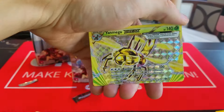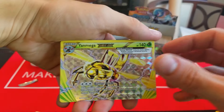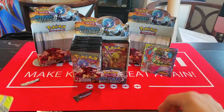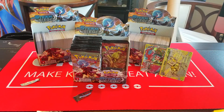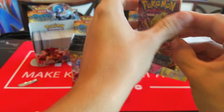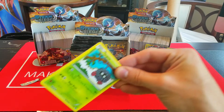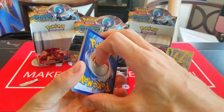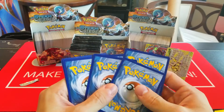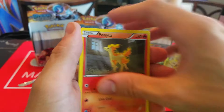Here we have Meowth, Litwick, Hoppip, Dino, Litleo, Tangrowth, Pokepuff, Drifblim, Reverse Hoppip, and a Rare Bastiodon. Then we have Mankey, Foongus, Bergmite, Joltik, Mantine, Klefki, Armor Fossil, Flaffy — and oh nice, Yanmega Break! I've actually been looking for this card throughout all these boxes and hadn't pulled one yet. This third box is something else. This is definitely one of the more playable Break cards in the set. And a Rare Volcarona.